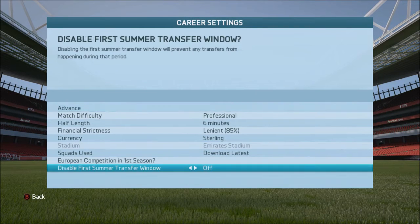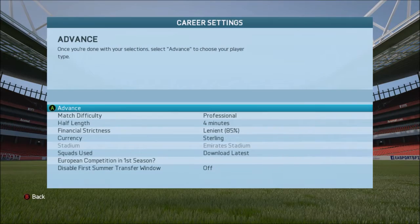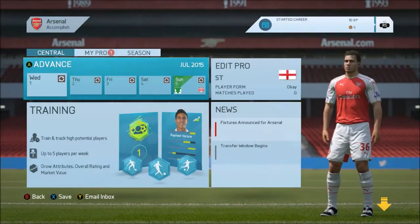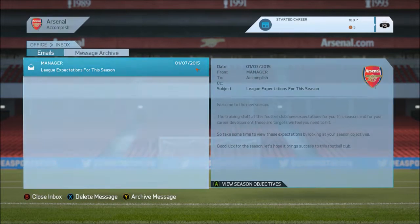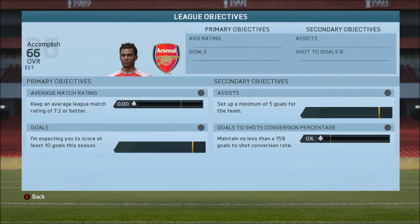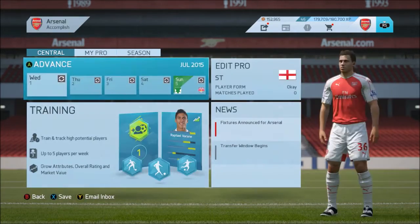So we went in with Arsenal, put it on a reasonably difficult setting, and got straight in with our player — appropriately named Accomplished. We got given our target: we need to score a decent amount of goals for Arsenal this season, a considerable amount of assists, but quite a low shot-to-goal ratio, so it is achievable. Now we're going into our first game.